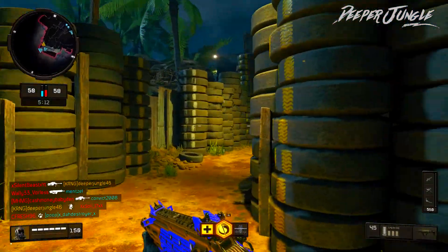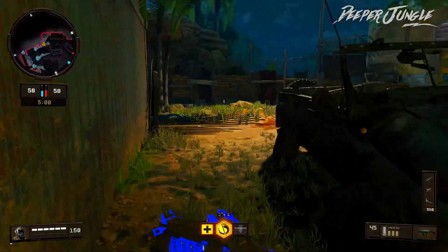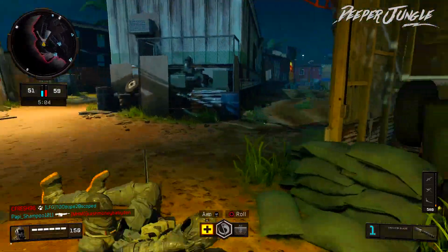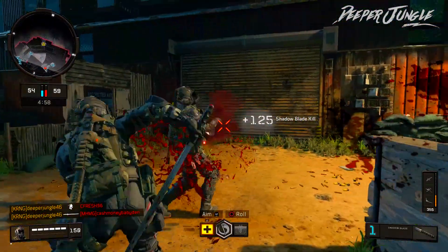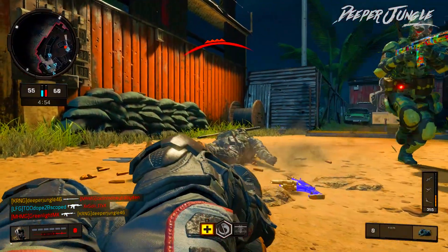Moving over to our second attachment, we are going to be using Extended Mags, just so we have a little bit more ammunition per clip so we won't run out. Our third attachment is Quick Draw, so we can get our iron sights up as quickly as possible. And then our final attachment is Stock, which is going to allow us to sidestep and maneuver a little bit easier.